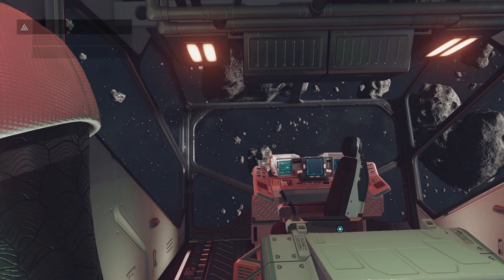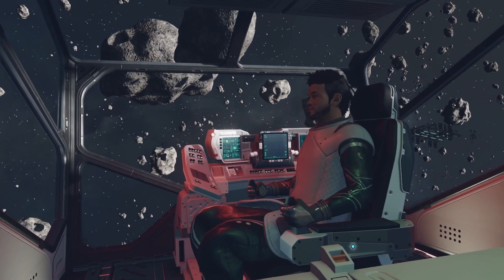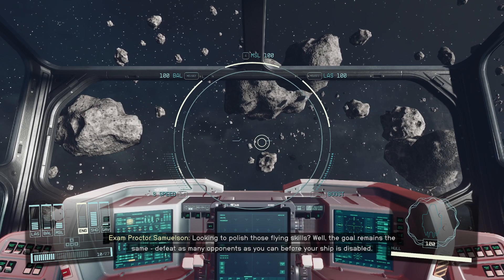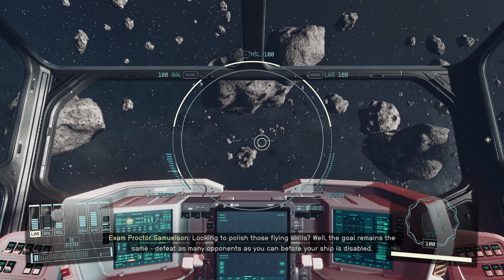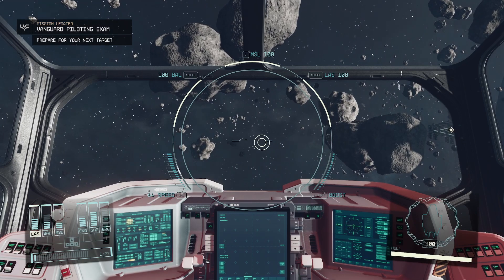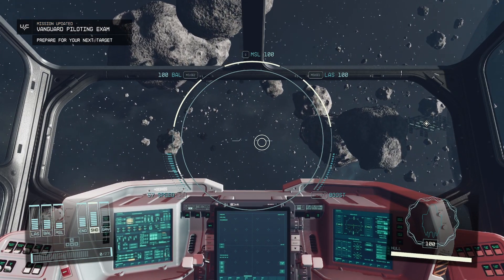You've probably done this already if you just started the Vanguard questline. So just sit in the seat — this is proven to work because I've done it a couple of times to level up my piloting. I'm going to put some points in. We don't need a grav drive, so we'll put that there. I don't really need too much engine — I like to power up my weapons and keep the shields powered.